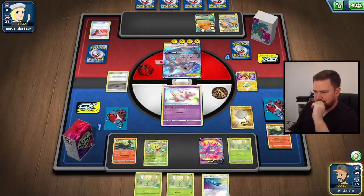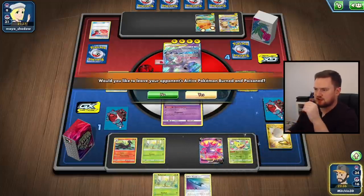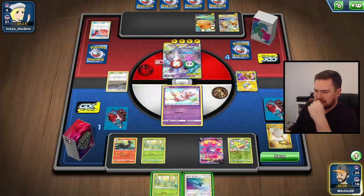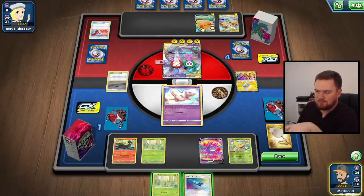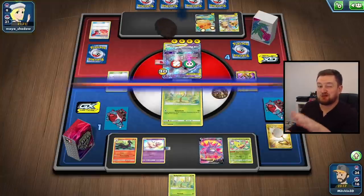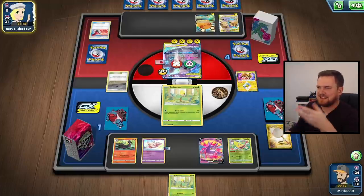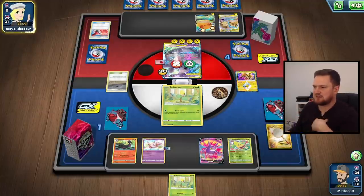We didn't immediately win the game by topdecking a draw supporter. Let's play down the Weeping Bell and put some pressure on this Mewtwo. We either leave the Mew in the active and risk them knocking it out and tag bolting to win the game, or we could retreat with the U-turn board into the Bellsprout. I kind of want to hold the Bellsprout in the hand though. Let's retreat into the Bellsprout - I'll hold the second Bellsprout in hand so that if we find Pokécom we can eventually draw out of this terrible situation. Putting this Bellsprout in the active seems like the safest thing.